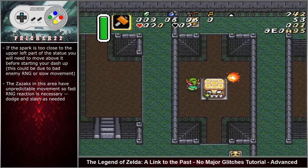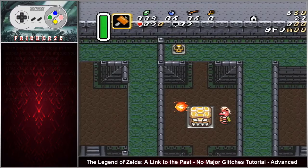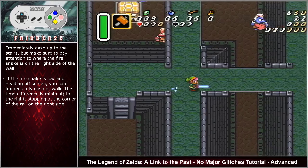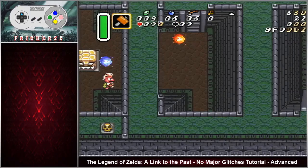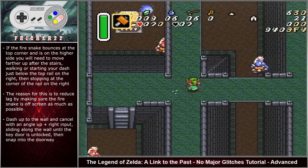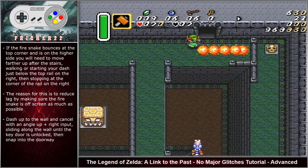If the spark is too close or you happen to have bad movement or a zazak gets in your way, you will need to move above the spark before starting your dash up. Immediately dash up to the stairs but pay attention to where the fire snake is on the right side of the wall. If the fire snake is low and heading off screen, you can immediately dash to the right or walk, stopping at the corner of the rail on the right side — the time difference is minimal. If the fire snake bounces at the top corner and is on the higher side, you will need to move farther up from the stairs, starting your dash just below the top rail on the right, then stopping at the corner of the rail. This reduces lag by making sure the fire snake is as much off screen as possible. Dash up to the wall and cancel with an angle up right input, sliding along the wall until the key door is unlocked, then snap into the doorway.